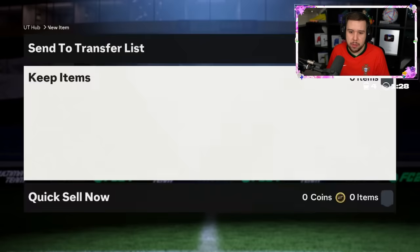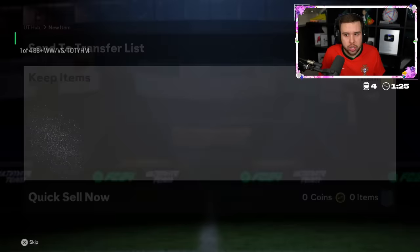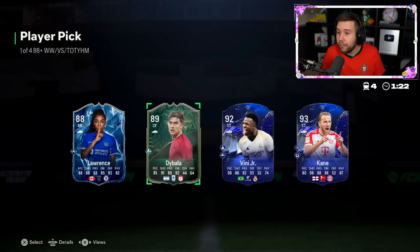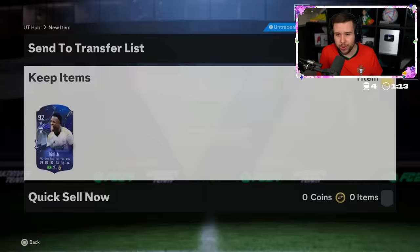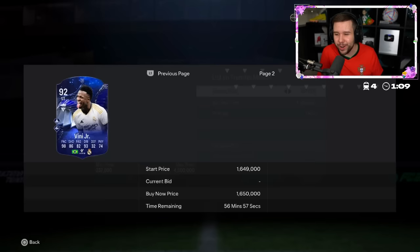Finny! That's a little bit more like it. Vinicius Jr pops up — we're obviously going to go for him. How much does he go for now? Comfortably 1.6 million coins. That's our first big W!